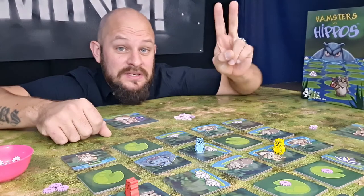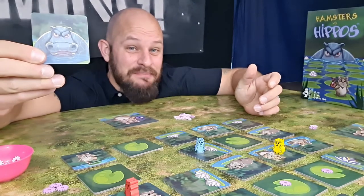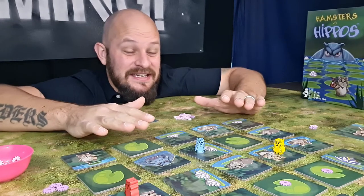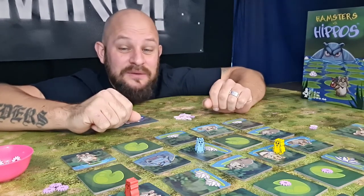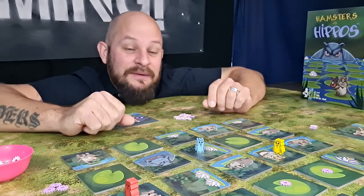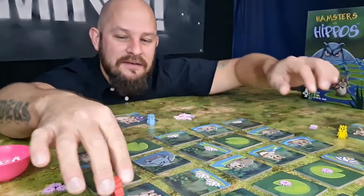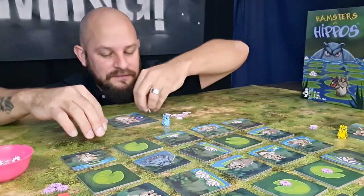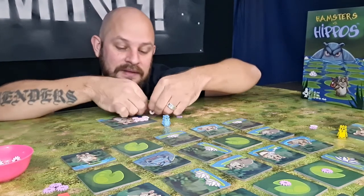A round can end in two different ways. Either any player reveals the second hippo — if this happens, all players end their round simultaneously because we all get eaten and lose all the scores attained so far. Or, if players decide they don't want to push their luck anymore, they all jump back, ending their round and securing the flowers they've collected by placing them in their safe zone.